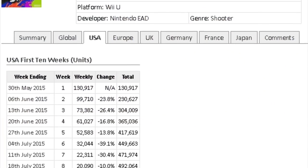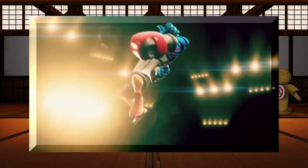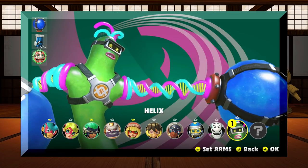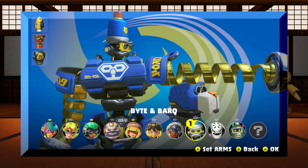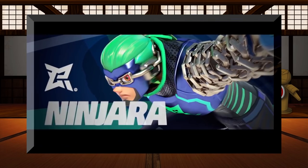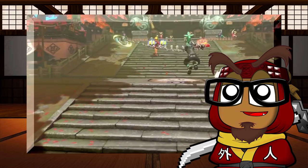It hasn't gotten the immediate traction like fellow newcomer IP Splatoon did in 2014, but judging from all the fan art and forum posts about the game I think it's got a lot of potential. In the lineup of 10 unique fighters from around the world, there's one in particular that really stuck with me — the Shinobian training at Laosan Ninjutsu Academy, Ninjara. That shouldn't be any real surprise for us.